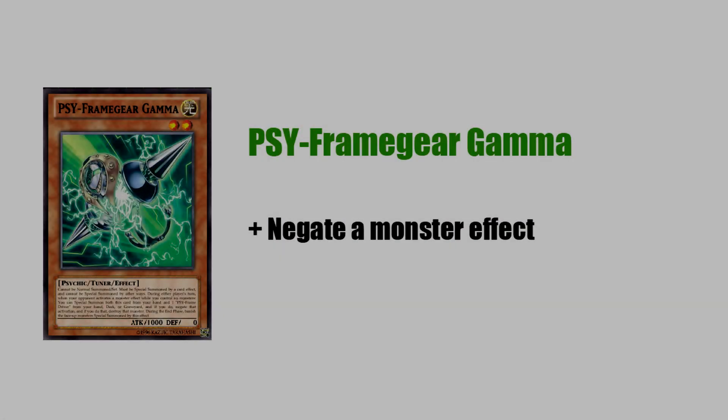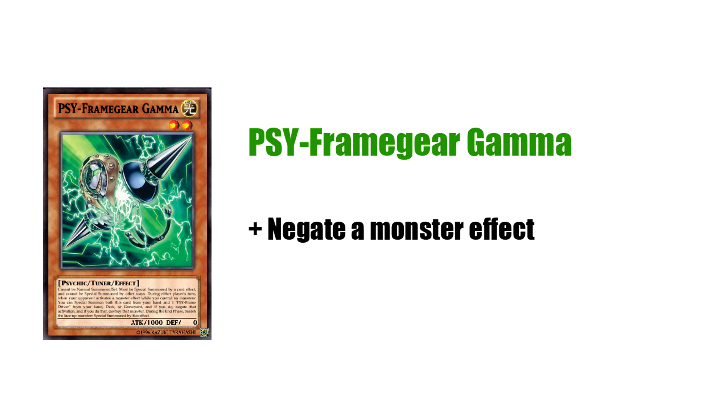The next one is Gamma, and it does all the same as the other monsters in exactly the same way mechanically, except this one lets you negate monster effects. This is a monster that a lot of people can get really trigger happy with. So you've got to make sure that when you're using Gamma, you're negating the right thing. Don't just drop it on a Manju or Senju as soon as it hits the field — you probably want to save it for when things get really hairy, like a Trishula or something like that. Try to save it for the important plays.